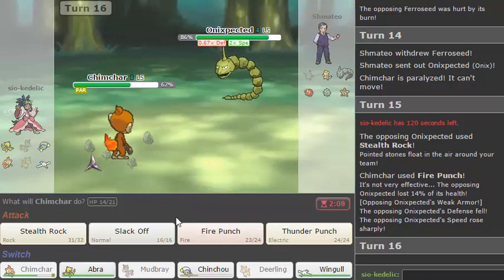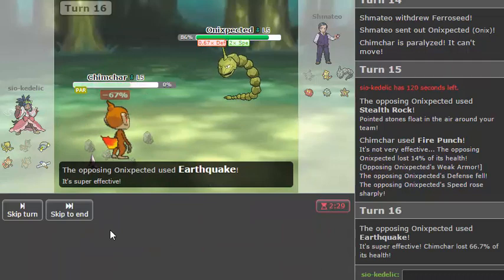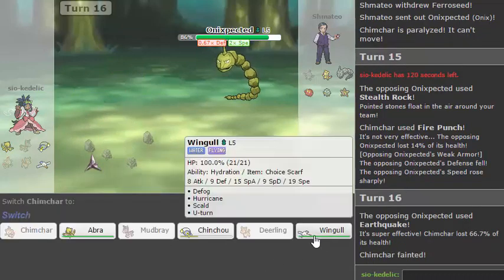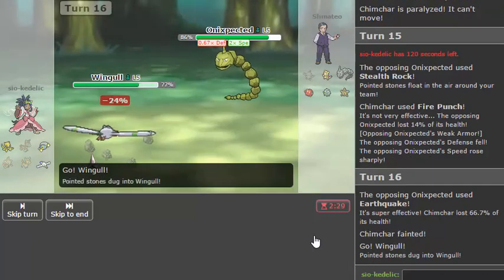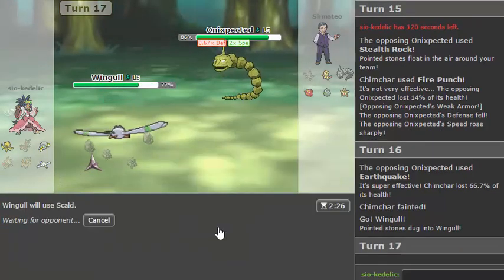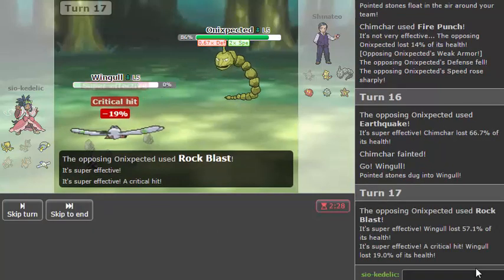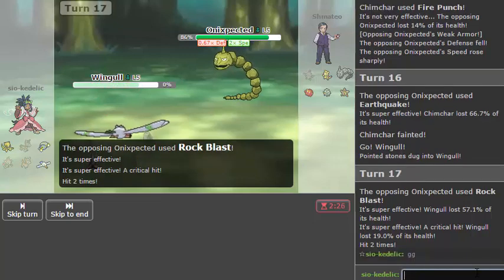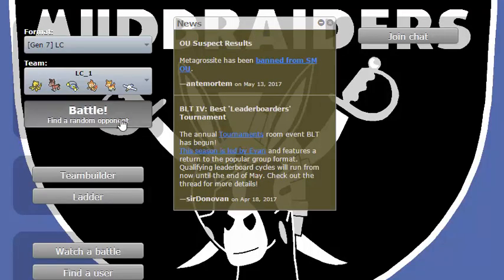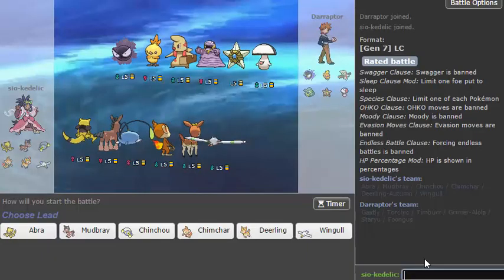Unless Wingull can somehow take a hit, which I don't really think it can. I'm not going to — that very well could be GG, like unless he misses a Rock Slide or something. He just has Rock Blast — all right, that's GG. I don't really want to end on a forfeit so I'm going to find one more. I know I said the last one was going to be the last one but I lied.